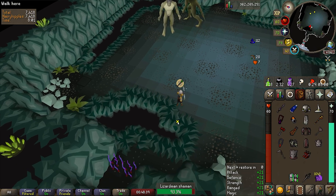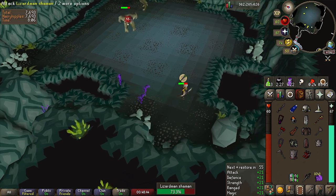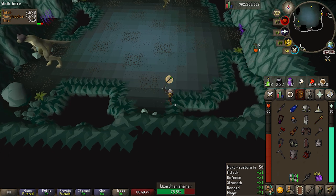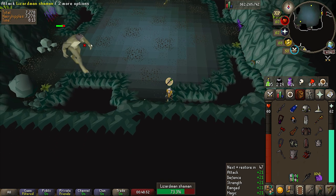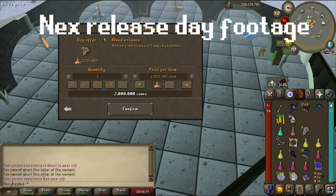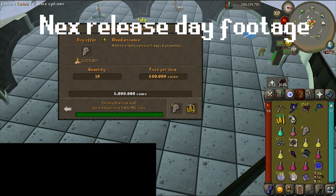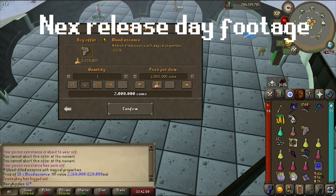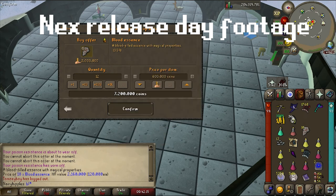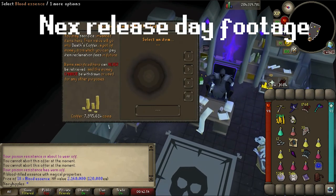Due to how the Grand Exchange updates its prices, the real-time prices can often be far, far lower than the GE price. And what's tied to the GE price? Death's Coffer is. When large crashes like this happen, people should be using this opportunity to top up their coffers as much as possible — opportunities like this don't come along too often. I made full use of this when the tablet change happened, and previously when Nex was released, I was tipped off that blood essence shards — which double the blood runes you get from runecrafting — had a GE price set at 2 million gold, but I was only paying 300 to 400 thousand gold per essence, saving a massive amount of money in the long run.